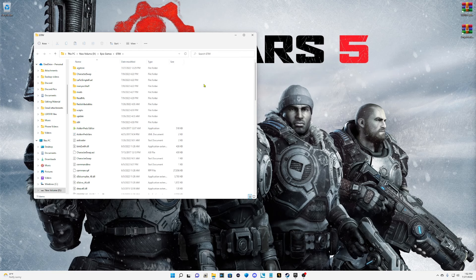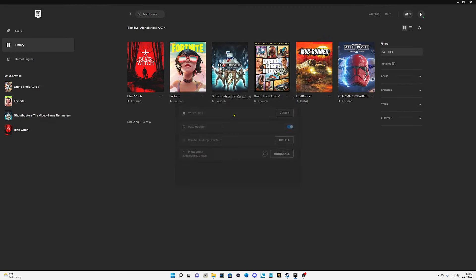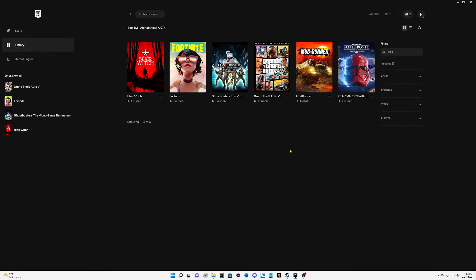For Epic users who aren't sure how to verify: open up your Epic Games Launcher, go to Grand Theft Auto 5, click those three little dots, go to Manage, and then click Verify. Once that's done, come back and continue watching the video.